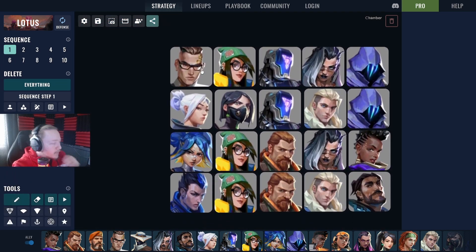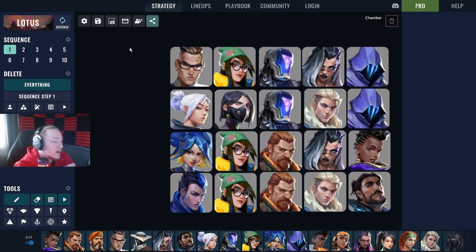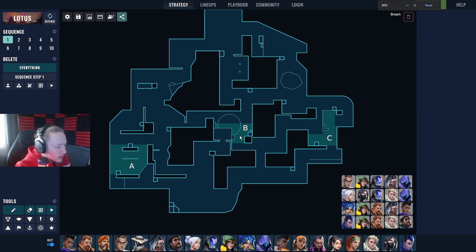The first comp is a no-duelist comp with Chamber, which I think is a potential comp to see. These are all potential comps that could happen — some are wilder than others, but I feel like we might see all of them at least once. So: Chamber, Killjoy, KAY/O, Fade, and Omen. I'm going to put them on the map where I think they would go.